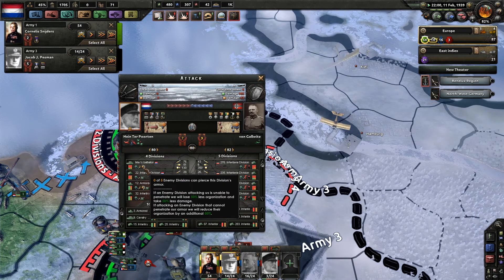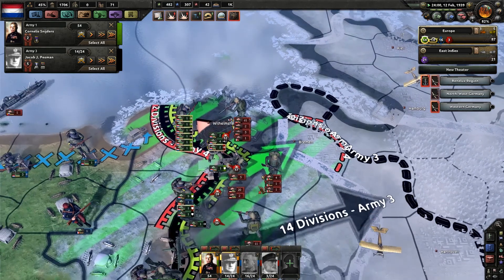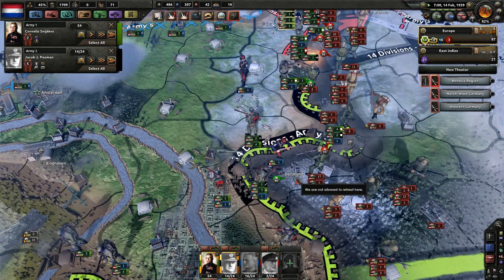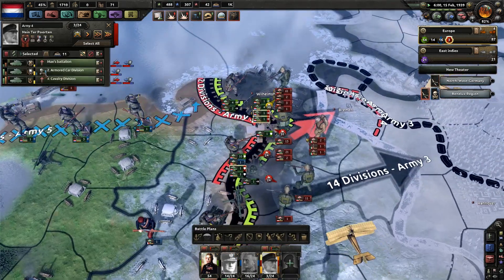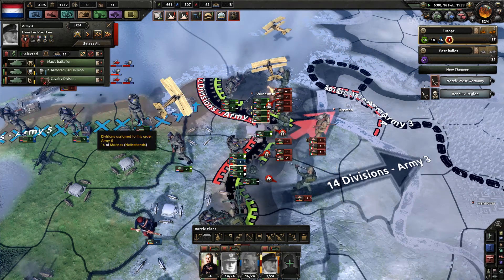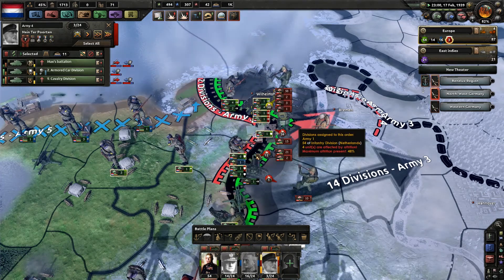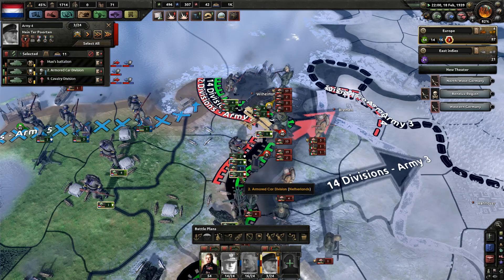Max's battalion is up on the front and doing some damage, but does need a little bit of relief from the line, looks like rather sooner than later. We are gonna take Dortmund here any second now. But Max's battalion is not looking too hot — they're getting beaten pretty hard. We're fighting pretty hard. We have a veteran armored division, and this armored division just entered the fray of battle.